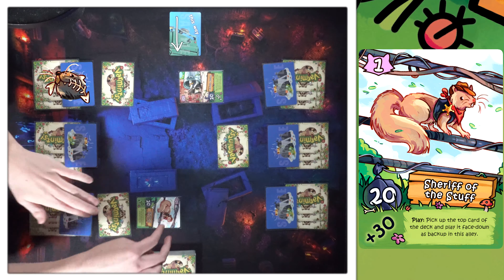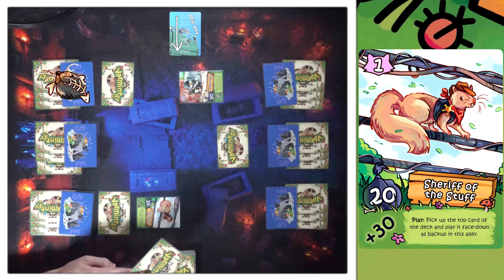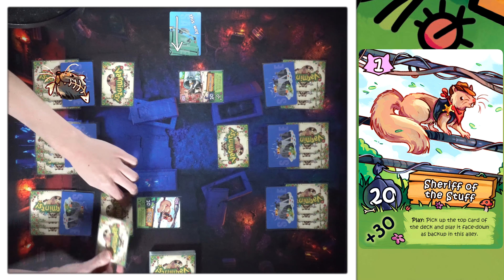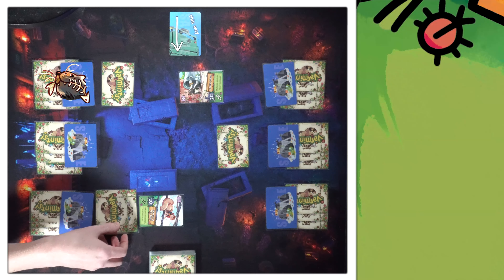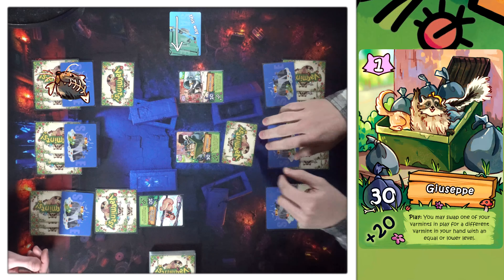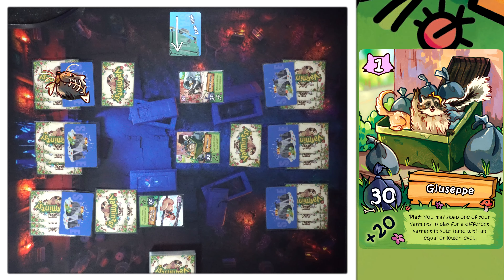I'll put a face down here. I'll play Sheriff of the Stuff — his play ability lets me pick up the top card of the deck and place it face down as a backup in this alley. So I'm ramping up my backups. I'll play Giuseppe. On play, I could swap one of my critters in play for a different critter in my hand with an equal or lower level — but I have nothing in hand anyway.